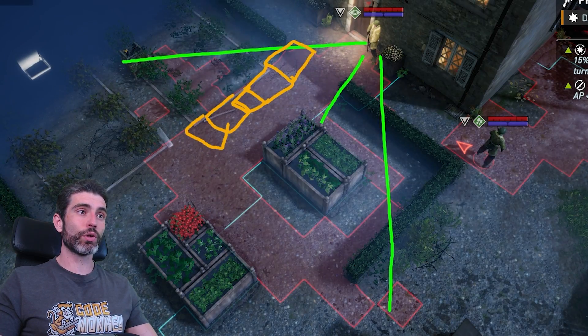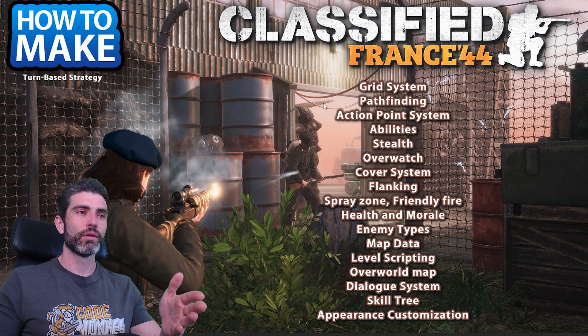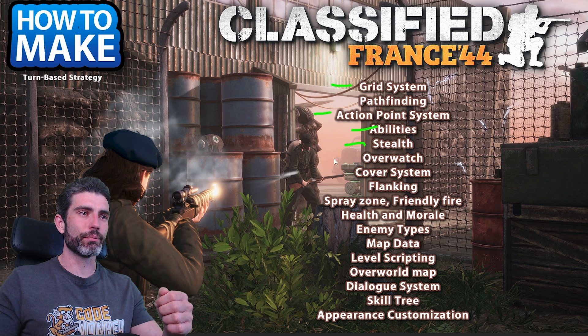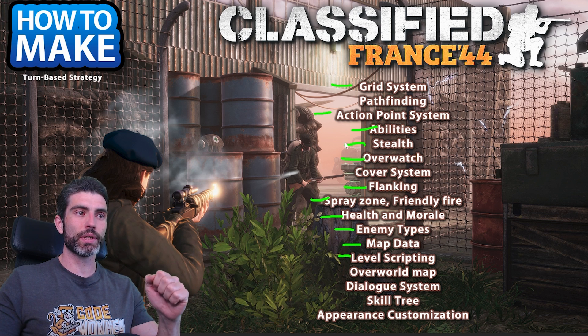Let's see a high-level overview on how to make a turn-based strategy game like this one. Here is the mechanic list that we're going to cover. Naturally, this involves a grid system, an action point system, some abilities, health, an overwatch system, flanking, spray zones, multiple enemy types, map data, level scripting, and a bunch more.